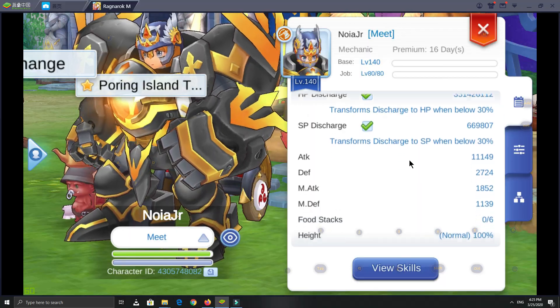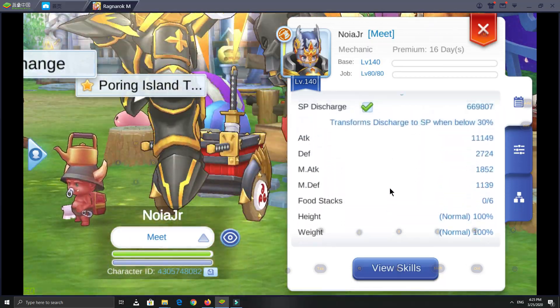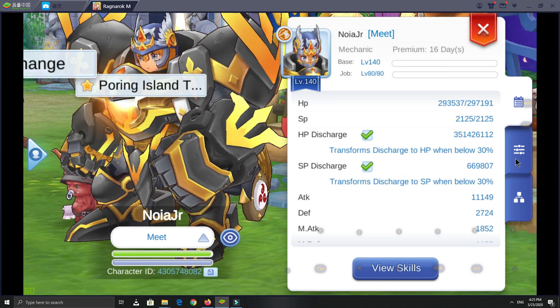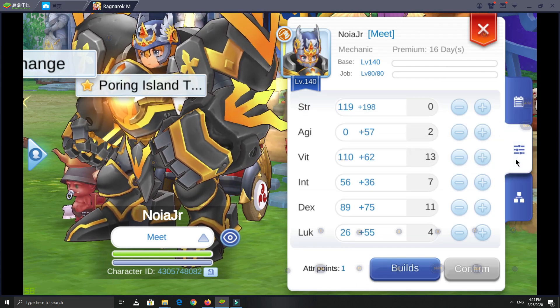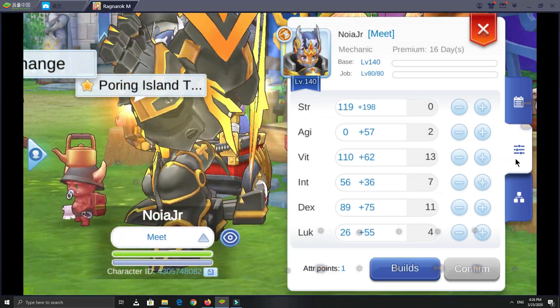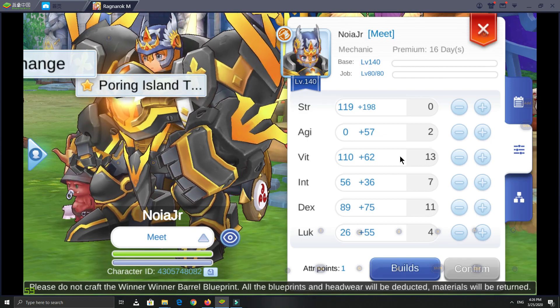This is my main stat window. You can see that I don't have a high ATK stat. My stat is based on Strength, Vitality, and Dexterity as main attributes. For supporting attributes, I allocated some of my stat to INT for repair, and Luck for some status resistance and additional ATK boost.